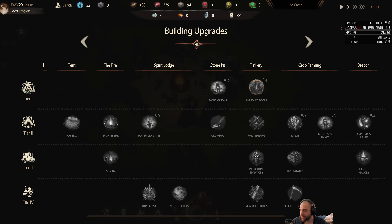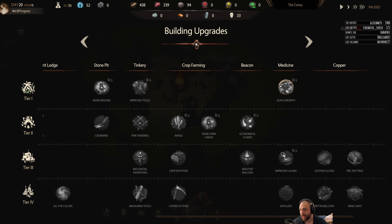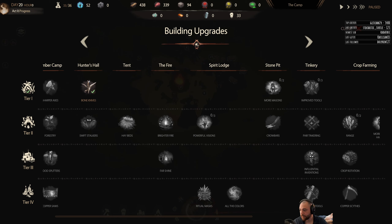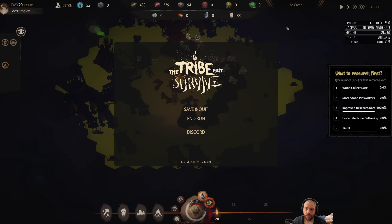Rather than naming these literally, let's call them Wood Collection Rate, More Stone Pit Workers, Improved Research Rate — which is more sensible for you to understand — or Faster Medicine Gathering. Alternatively, I could save up for Tier 2, spending 135 to unlock Tier 2, if you don't think any of the Tier 1 options are worth it. I'll give you some minutes to vote on that.